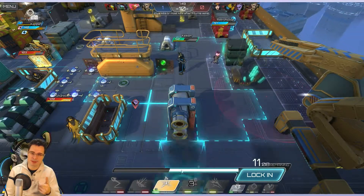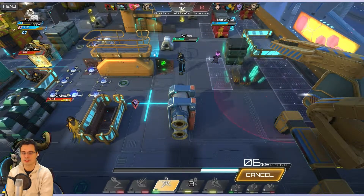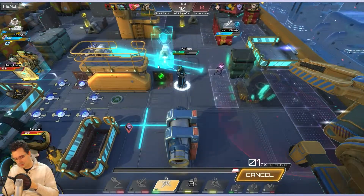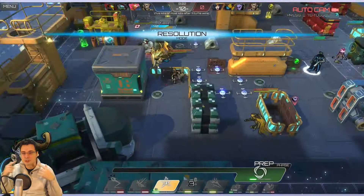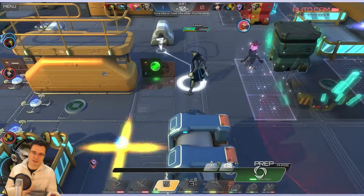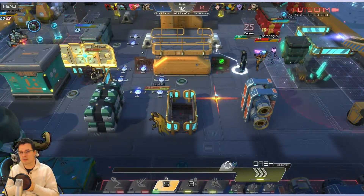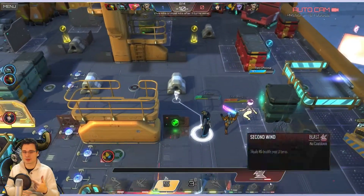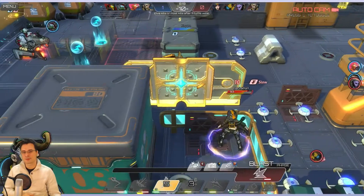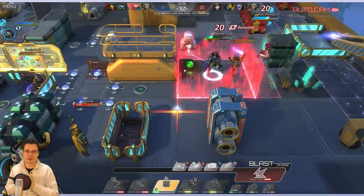I'm setting up a line there, which is a preparation skill — it's gonna trigger first. The clever thing is that even though the turns happen simultaneously, you don't see them happening simultaneously. So for instance, if I set a mine and somebody's gonna cross over it, the game will show how I put the mine before the guy runs on it and it explodes — so you get to see the action and the damage.